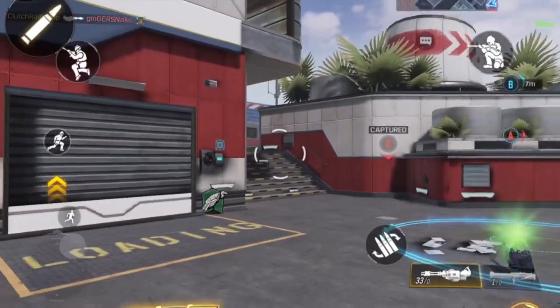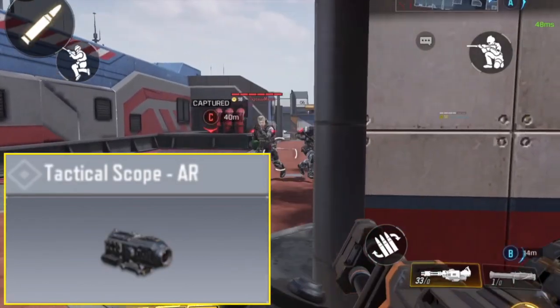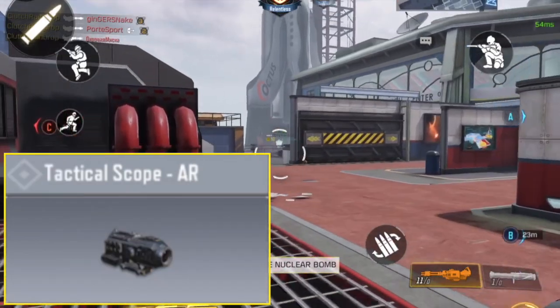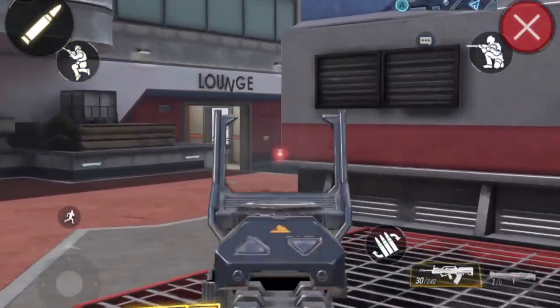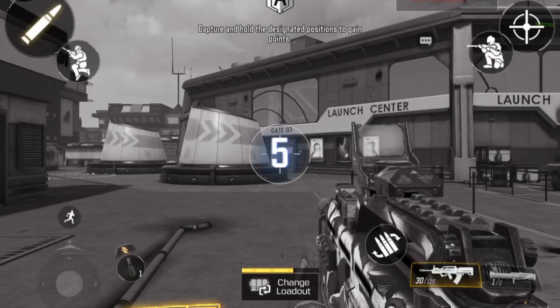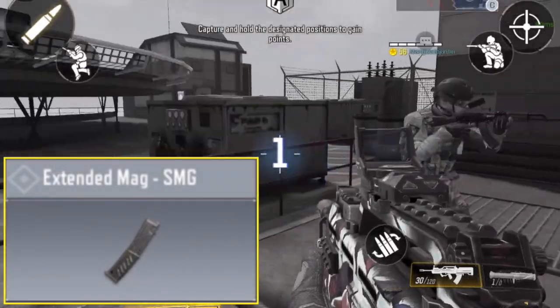Moving on to number eight, the tactical scope is great for assault rifles if you want that added zoom. For sniper rifles, I personally don't like using it because it's so overpowered — I think you should just be using the default scope on a sniper rifle. That's just my opinion.